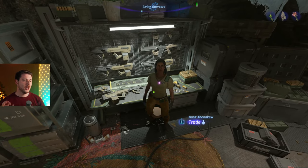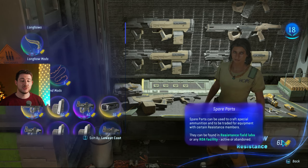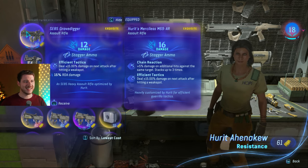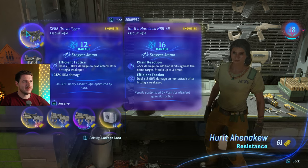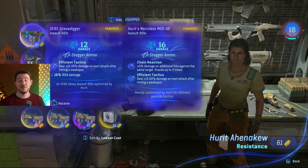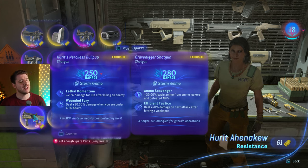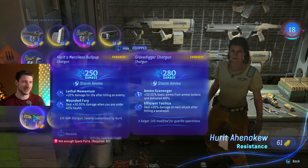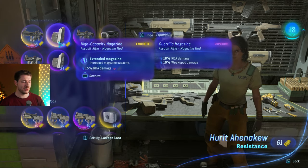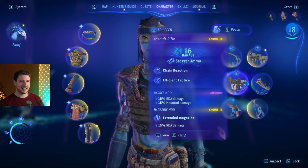The best RDA weapons come from Hurid Ahenaku, also in the resistance. I'd suggest saving up 80 spare parts to get a nice shotgun or rifle. My rifle costs 80 spare parts, does 16 damage, has stagger ammo, chain reaction, and efficient tactics — it's the best rifle I've found so far. The shotgun is nice too, but I found a better one in the open world or a late-game story mission. Also check out upgrades like the extended magazine — having more ammo in your magazine equals more damage.